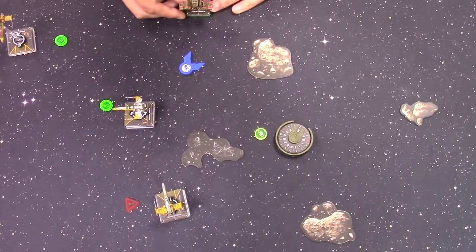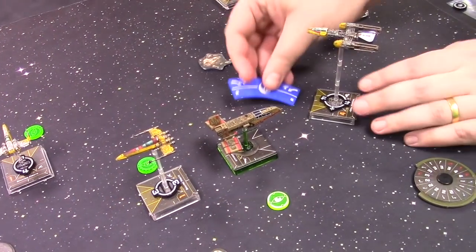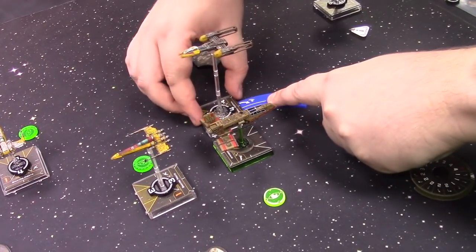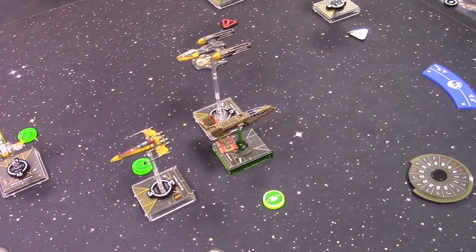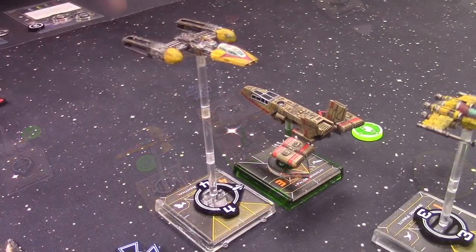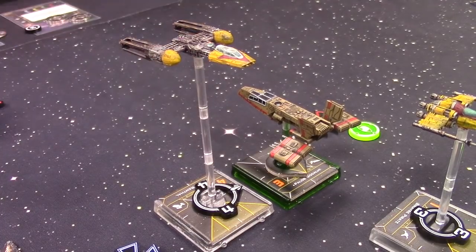Palob tries to spin the dial back and get a shot on the Z-95 behind him. Drea one banks forward and left. Colm takes another disrespect target lock to end the game.